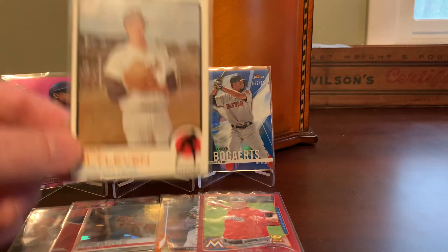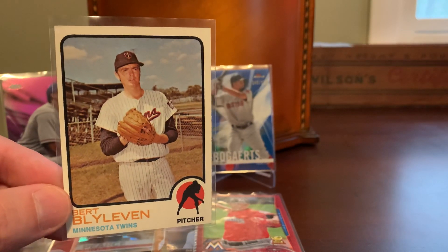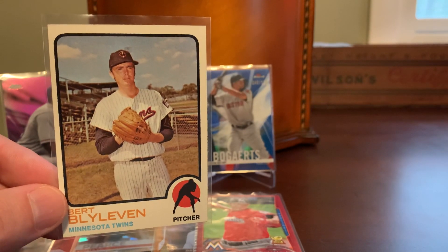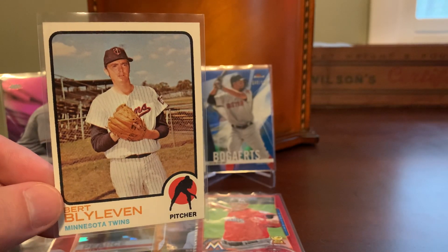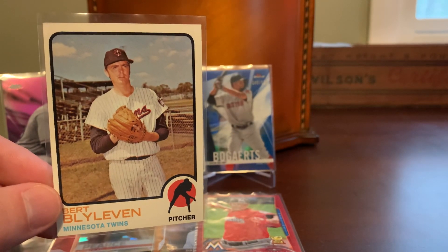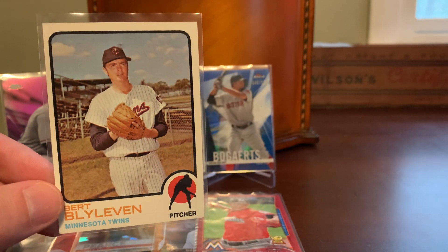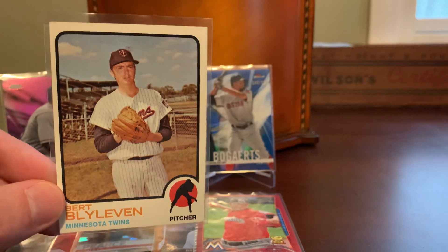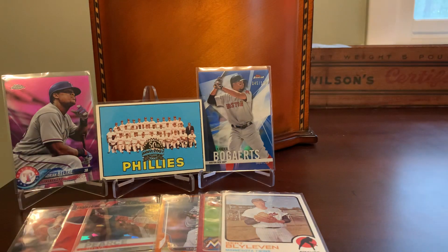We're going to go vintage here. Got a '73 Topps Bert Blyleven, and I have to be honest — I don't entirely remember why I picked this up, other than the fact that it's in remarkably good condition with pretty decent centering for a card as old as 1973. Love the kind of spring training chain link fence backdrop. Blyleven is a Hall of Famer. I do have completed Topps baseball sets from '74 through '79, and '73 is the first one I haven't completed working my way backwards. So maybe my logic was getting a nice condition card of a Hall of Famer in case I ever pursue that set.